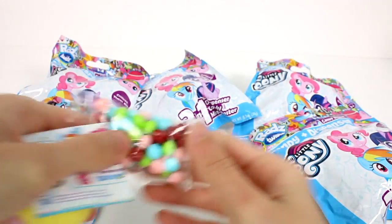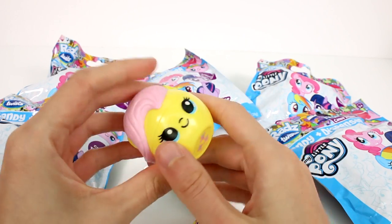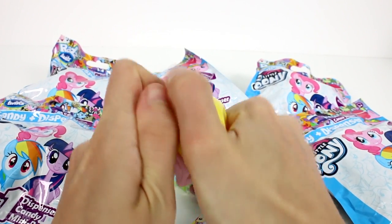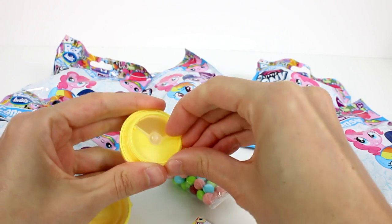So we have our candies and we have Fluttershy. Her little cutie mark is at the bottom, and her hair is actually sculpted on, which is really cool. The back is all painted on because they didn't want it to interfere with the actual twisting part — this just twists right off.